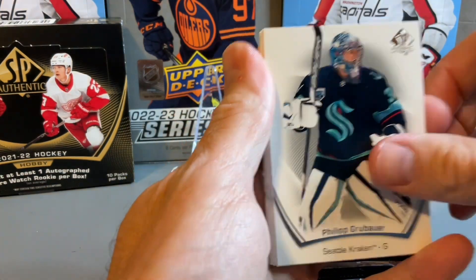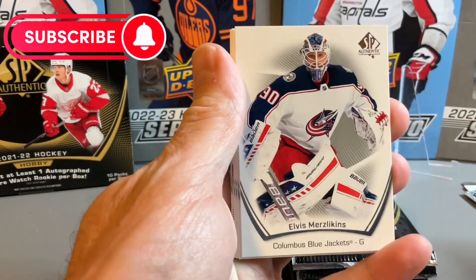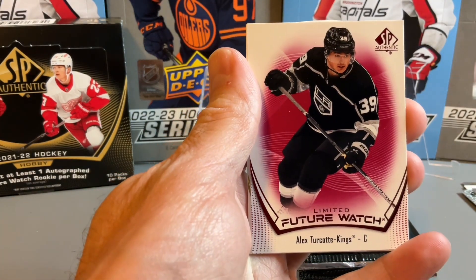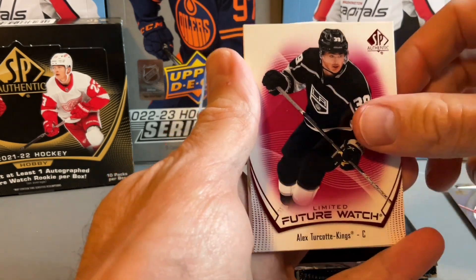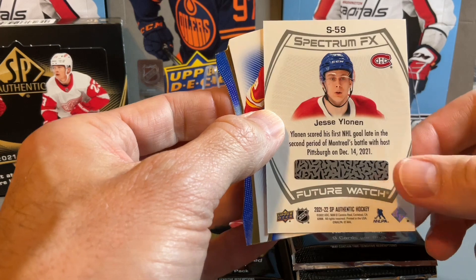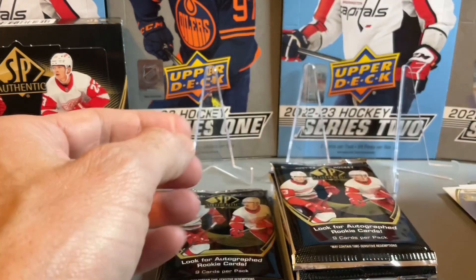It feels like we have a die cut in this pack. Next up there's Kevin Fiala, Barzal, limited future watch of Alex Turcotte — so getting a couple Kings. There's a Spectrum FX future watch of Jessi Ylonen, and that's one of the bounty cards. And a blue die cut of Matthew Tkachuk, not my favorite player there.